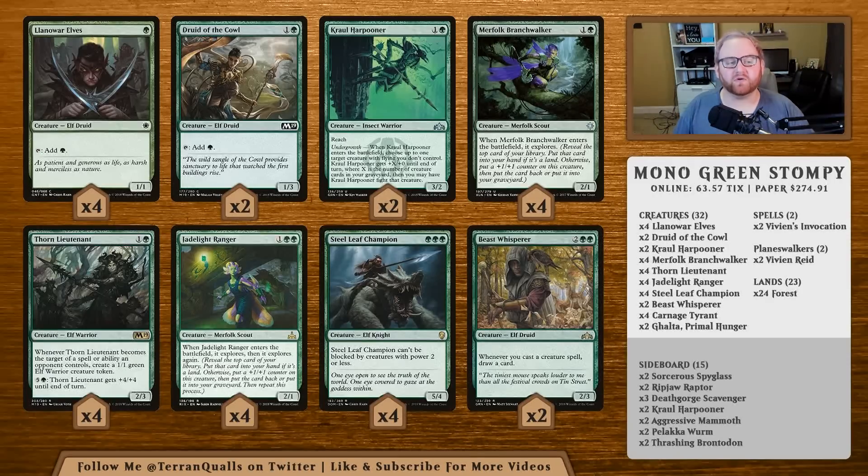Starting with our creatures — we have 32 in total. We've got four Llanowar Elves, two Druid of the Cowl, two Kraul Harpooner, four Merfolk Branchwalker, four Thorn Lieutenant, four Jadelight Ranger, four Steel Leaf Champion, and two Beast Whisperers. The Elves and the Druid are for your ramp — turn one Llanowar Elf, turn two Steel Leaf Champion or Jadelight Ranger would be the premier play.